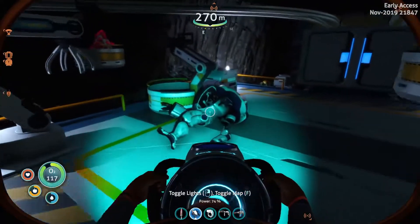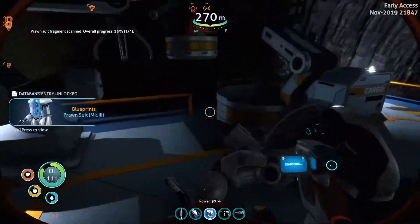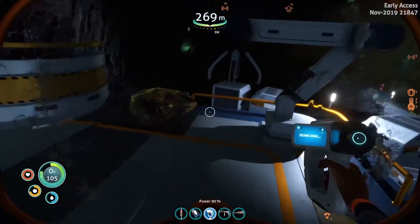I wonder if this goes down to the place we need to go. I don't think so. It's down there. Wasting time. Oxygen. I think I can do most of this as long as I keep finding those plants and utilize them for oxygen. Oh, this looks like a prawn suit. Yep. Sweet. I need one of those. That'll help out.